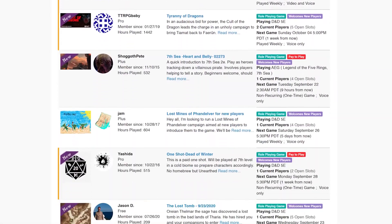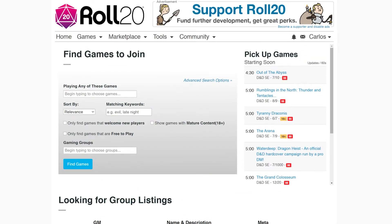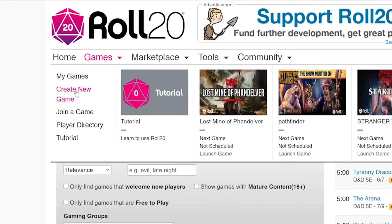To start, we first have to create the game we want people to join. Think of it like setting up a game table before inviting people over to play. Go to the menu, click Create Game, and give it a name.